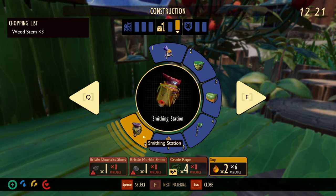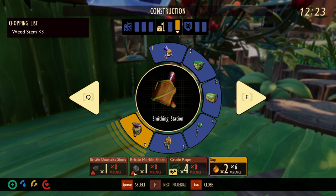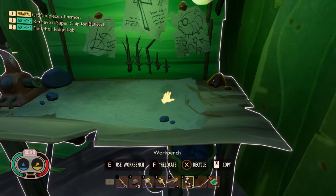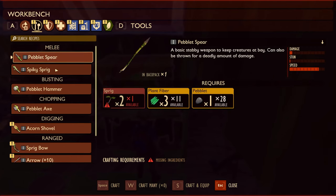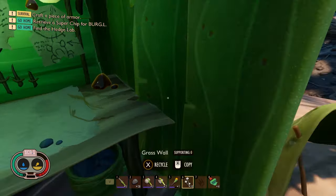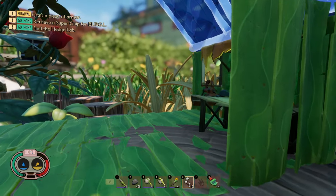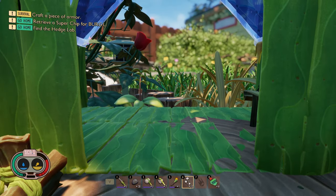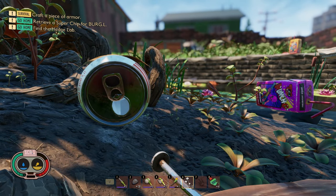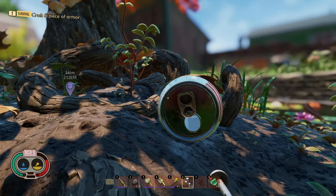We need a brittle quartzite shard and brittle marble shard. I feel like we need the better hammer to get that unlocked, but the better hammer is needed for the smithy - and to build the better hammer we need the smithy. There's a weird circular dependency going on here. Let's just do some exploration and try to get some stuff done.